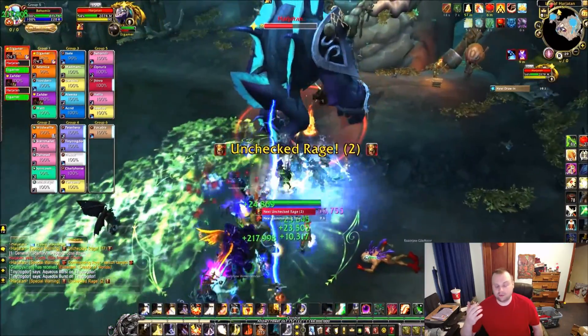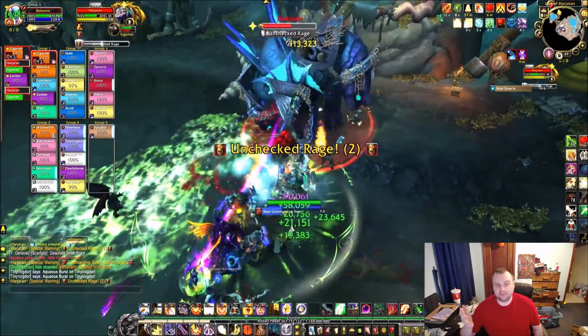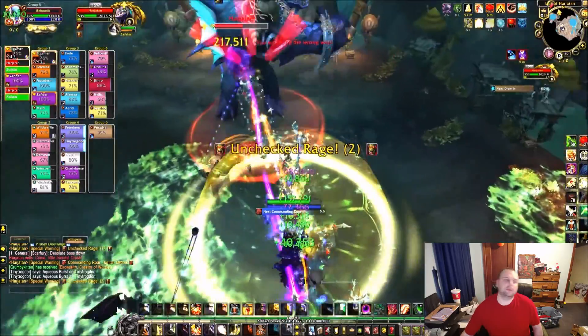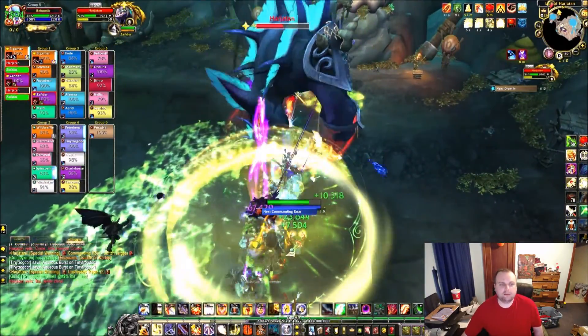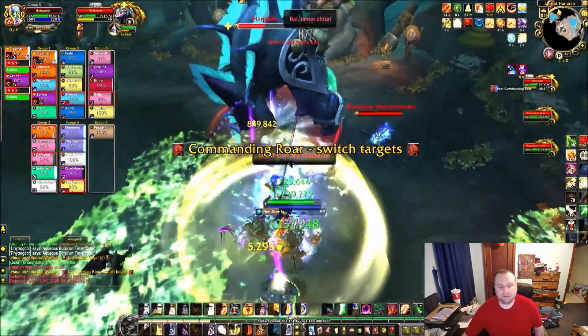So that's the fight, really simply put, and it is that simple. Now I'll break down the abilities. He has Abrasive Armor, which is basically a tank ability — hitting him as a tank, you have a chance to get Jagged Abrasion.